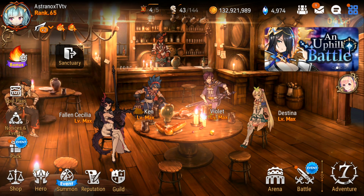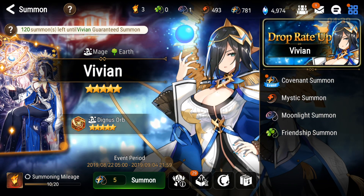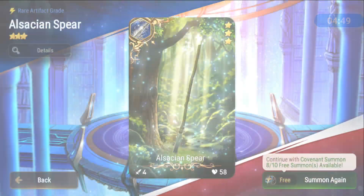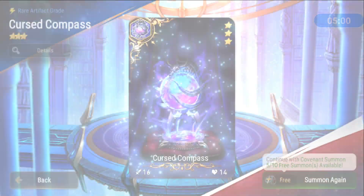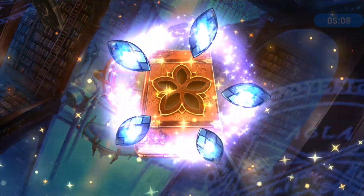All right, here we go. So 10 here plus I'll do 40 with covenant summons and I'll have enough gold transmit stones. Maybe something crazy happens — it's a long shot, a really long shot. I figure might as well take a small risk now because if they are doing a limited summon, I'll be fine since I already have those heroes.